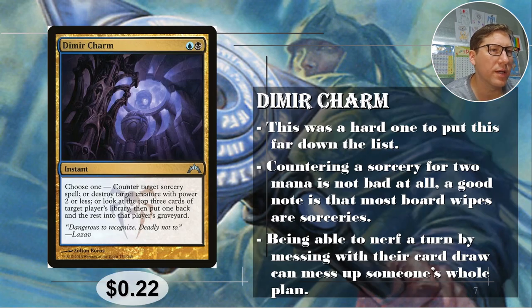Number four: Dimir Charm. This is the one I had so much trouble deciding where to put. Blue-black: choose one — counter target sorcery, or destroy target creature with power two or less, or look at the top three cards of target player's library, then put one back and the rest into the graveyard.